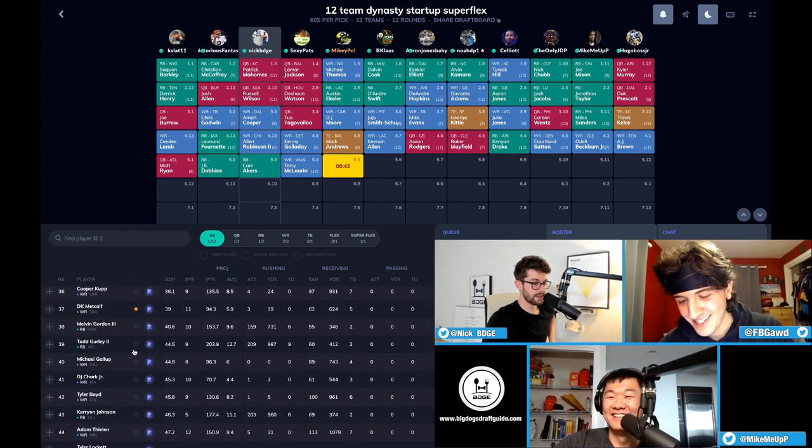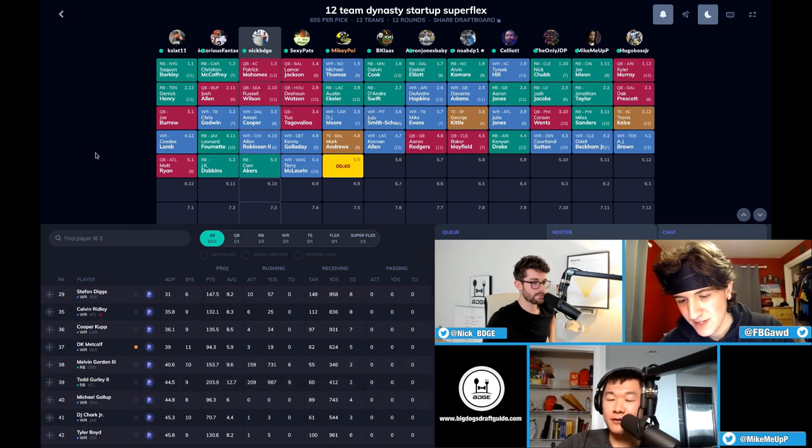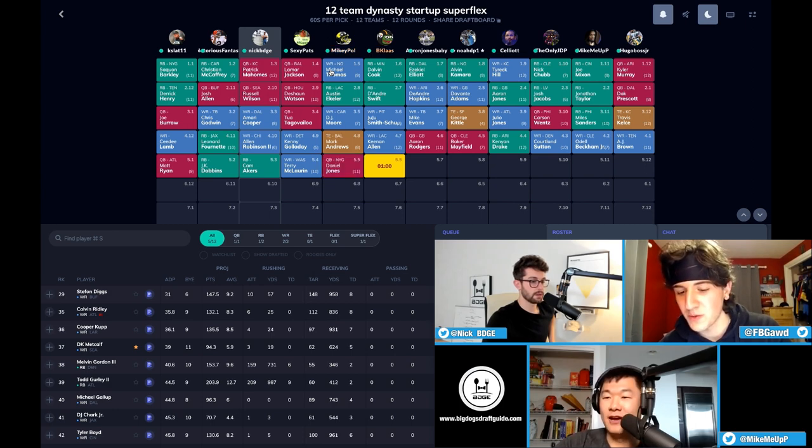Love that Terry McLaurin pick too — where did you get him? Around the fifth or sixth round. I have him as my wide receiver 17. I have him lower as well — he was just a wide receiver 18 off the board. But I love the talent. He produced last year in a miserable situation as a rookie — he's like Robert Woods with 4.3 speed.